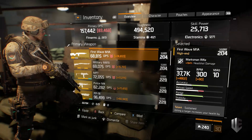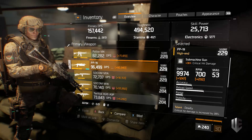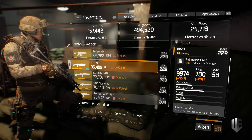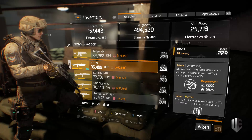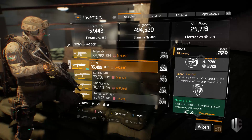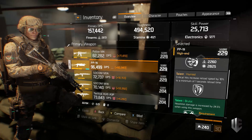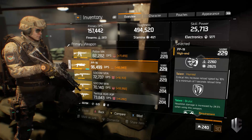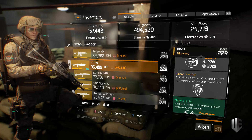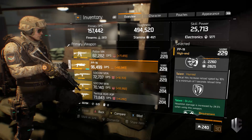Moving on to guns — these are extremely critical to Alpha Bridge builds. The PP19 is my main gun. With the Vigorous chest piece I'm just under 10,000 base damage, augmented by +1,200 from my magazine. My talents are Deadly, Unforgiving, and Hurried. Hurried functions almost exactly like Firecrest if you land six or seven critical strikes, and it's a very valuable talent with Alpha Bridge in particular.